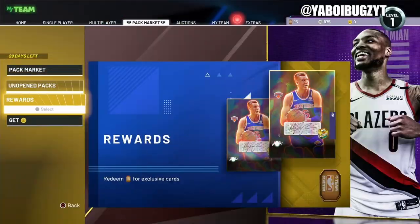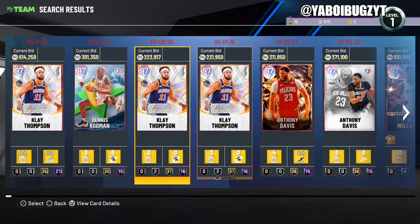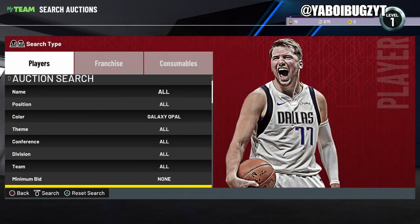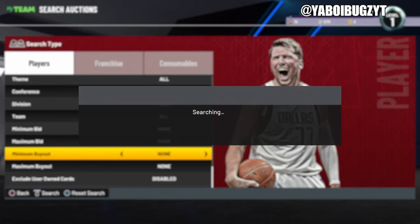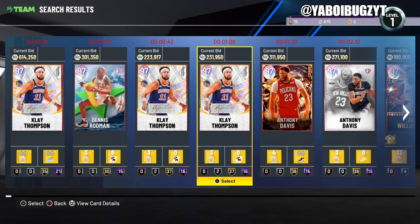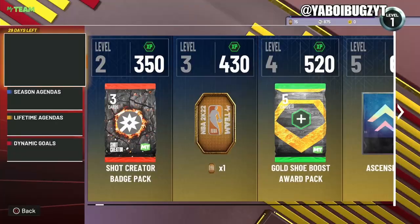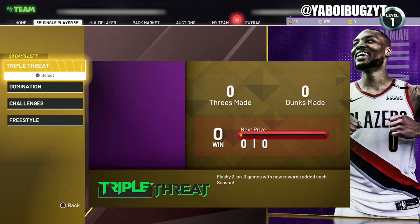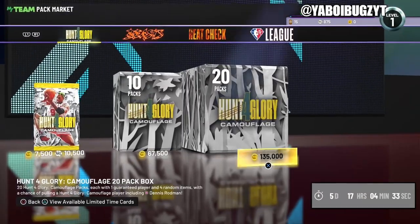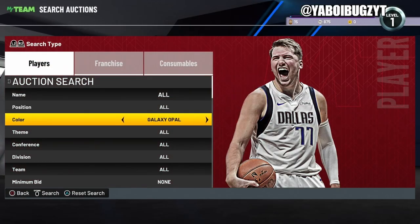The market is very high right now, so you guys have to sell your squad before you lose a lot of MT. There are 29 days left in the season, and around three weeks from now there's going to be a huge market crash. So definitely prepare for that, sell your team before Friday. That's what we got for the vid — have a good one, boys. Peace.